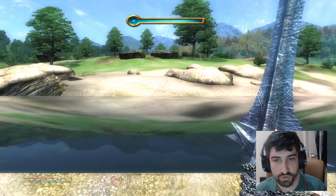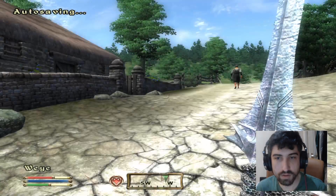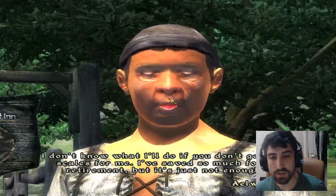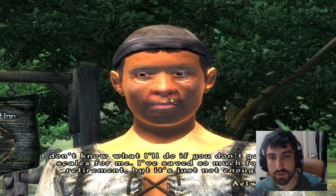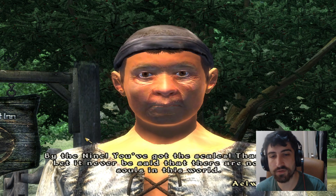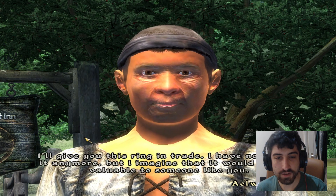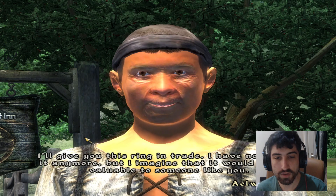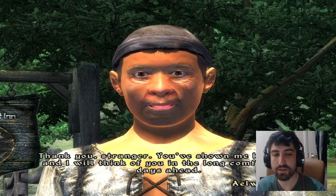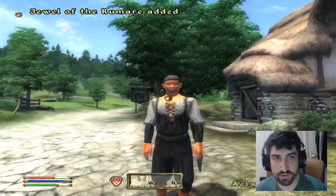I should bring them to the Weir Settlement as soon as I can. Elwyn is just hanging around outside. He says: 'I don't know what I'll do if you don't get those scales for me — I've saved so much for my retirement but it's just not enough.' No worries — here are your scales. 'By the Nine, you've got the scales! Thank you. Let it never be said that there are no kind souls in this world.'